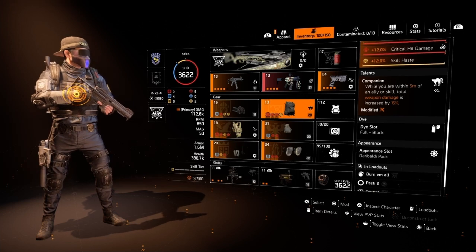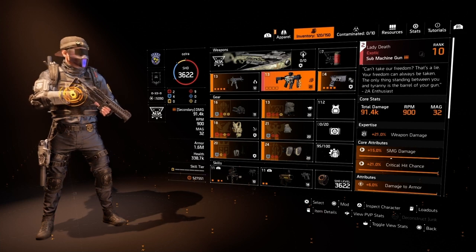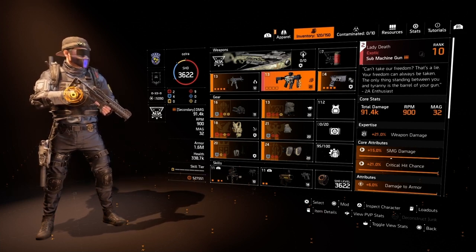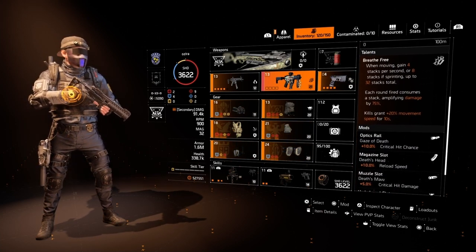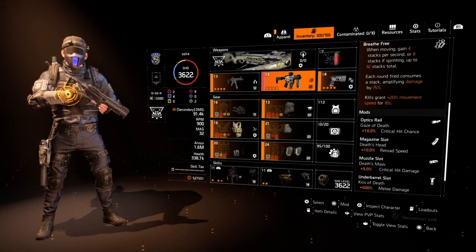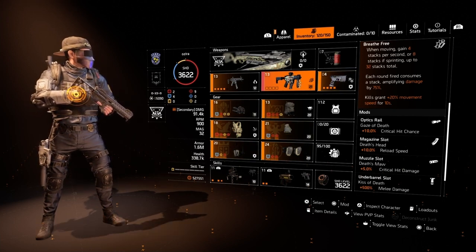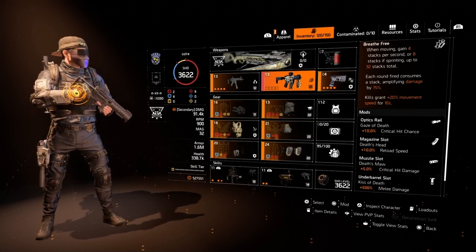For our secondary gun we've gone with the exotic Lady Death. Even though it's listed as secondary, I end up using it as my primary because of the talent Breathe Free: when moving, gain 4 stacks per second or 8 stacks if sprinting, up to 32 stacks. Each round fired consumes a stack amplifying damage by 75%. That's amazing damage amplification — much more than the Sig with Ignited — so I tend to use the Sig as my secondary.